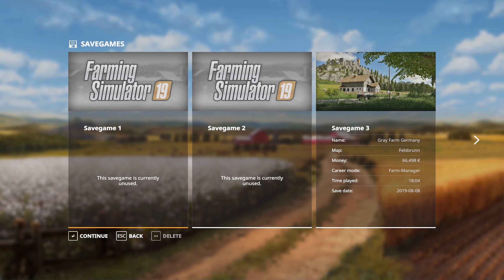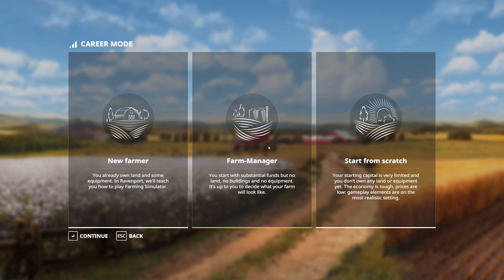I'm going to just start a save game. There's my save game from Felsbrunn, and we're going to start that again, just so that we have something brand new and fresh, and I don't have any kind of advantage whatsoever. You can follow along exactly as I'm doing. We're going to choose the middle option here, the normal option. We start with substantial funds, but no land, no buildings, no equipment, and you can decide for yourself.